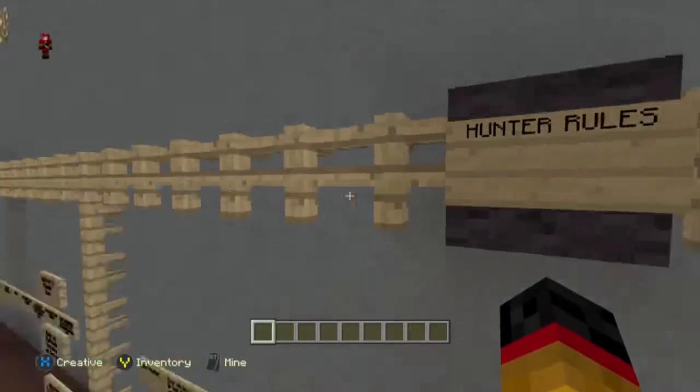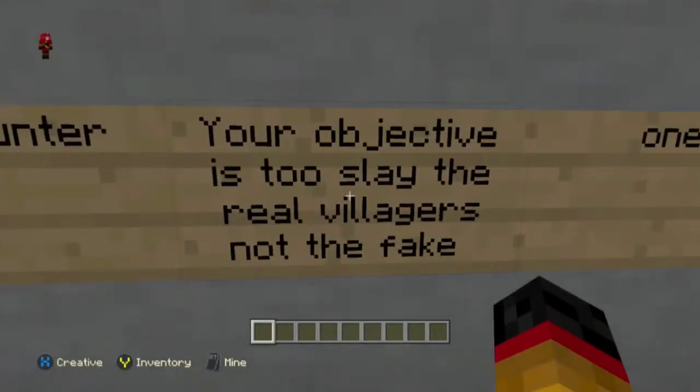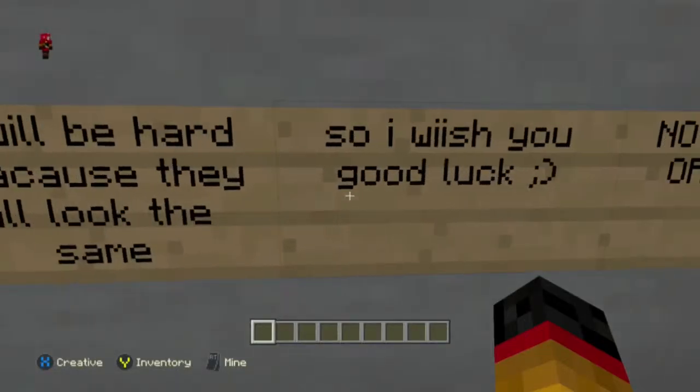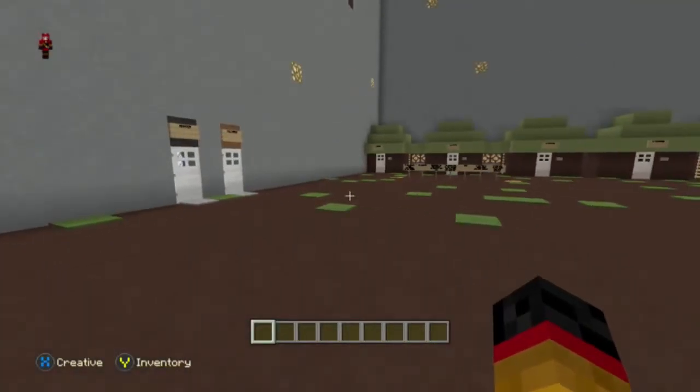Here are the Hunter rules. If you are a Hunter — your objective is to slay the real Villagers, not the fake ones. It will be hard because they all look the same. No breaking or placing blocks.